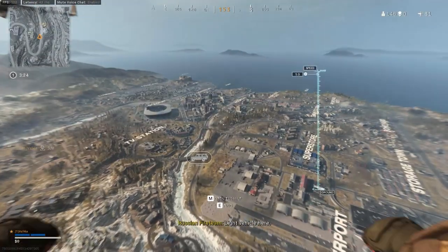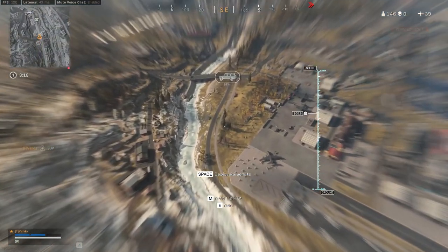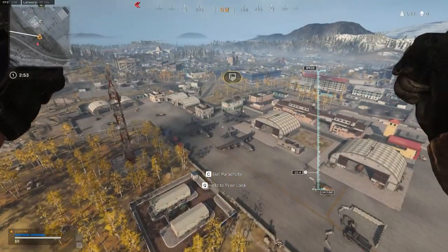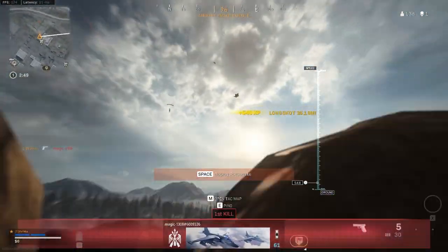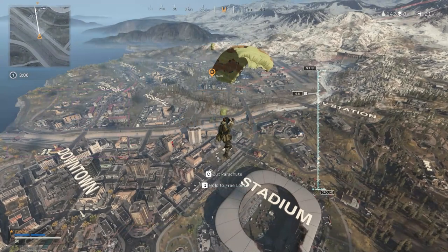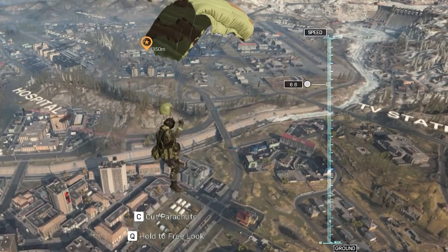Once you've set a drop location you'll slam yourself out of the plane ready to win the game. When dropping, the parachute will automatically open just before hitting the ground. You also have the option to open your parachute early and free fall with your weapon out. If you do manually pull the chute early, you'll need to remember to pull it again before you hit the ground or you'll go splat. If you want to get the maximum distance when dropping, glide sideways which will reduce your fall speed to 6.6, meaning you'll end up further.